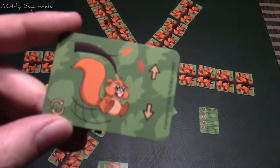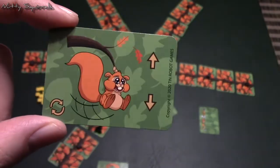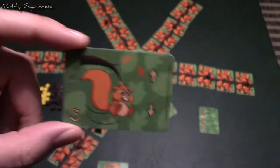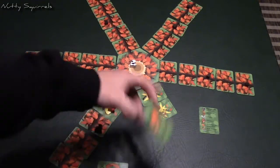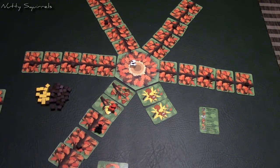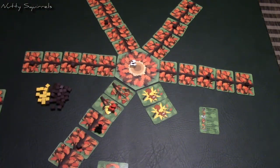The Swinging Squirrel card lets you cross broken branches at normal cost — just one action point instead of two. However, you still can't go further if there's no more tree beyond the broken branch, but it does give you useful extra movement.